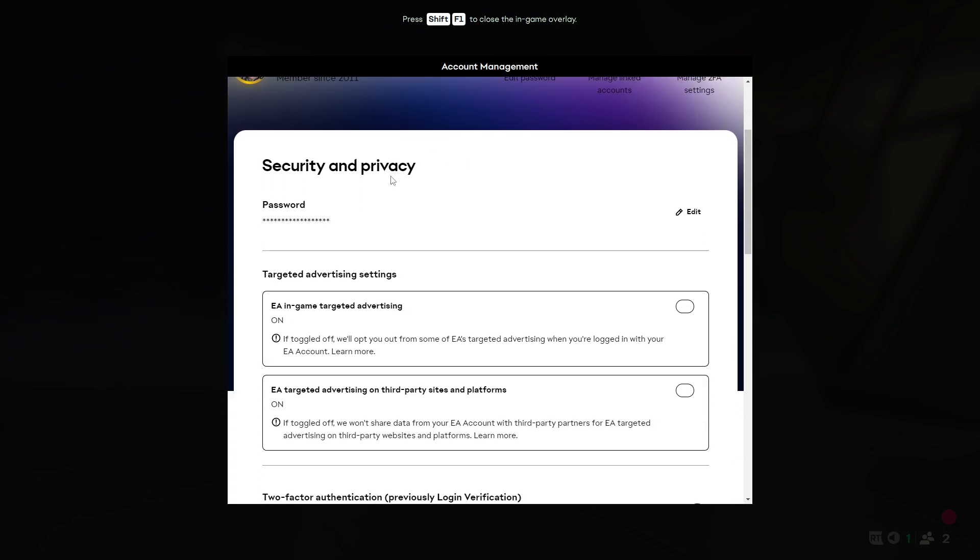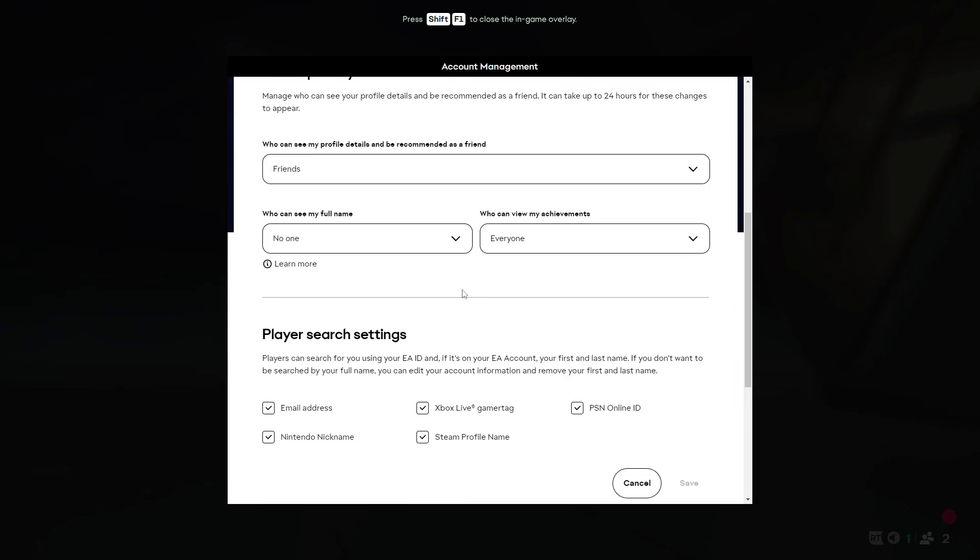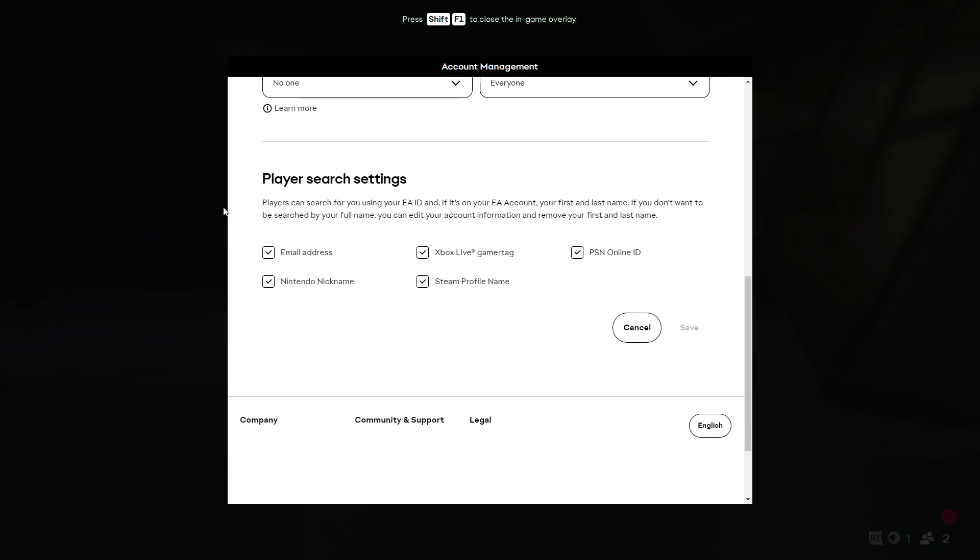Once you're in Security and Privacy, scroll down until you find Privacy Settings and click on the arrow. Then scroll down again and here we can find Player Search Settings — you want to make sure that these options are enabled.